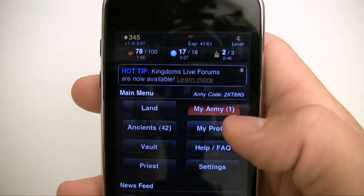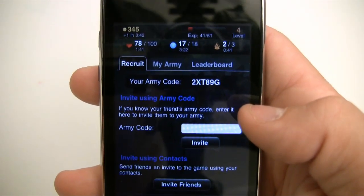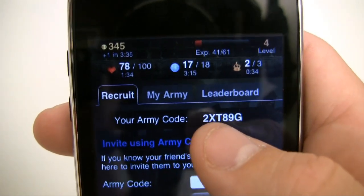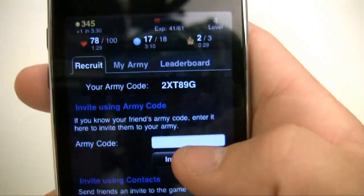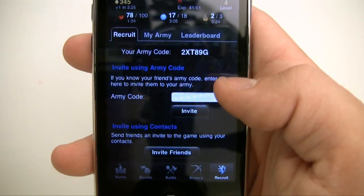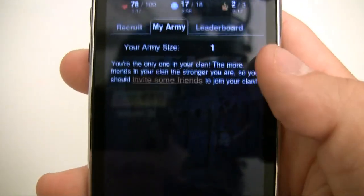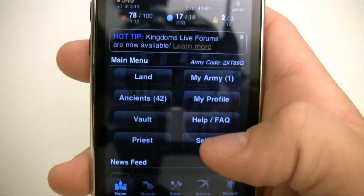The army thing I was talking about is very important — it determines how strong you are when you go into fights. The bigger army you have, the more likely you are to win fights. If you want to join my army, my code is 2XT89G. Just pop that in and press invite, and you'll be in my army. The more people that join, the stronger our army is. Right now my army size is 1, which is pretty embarrassing.